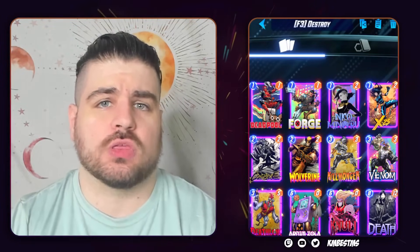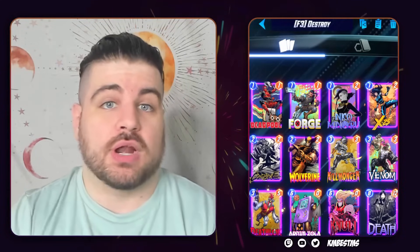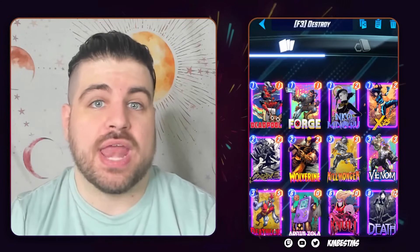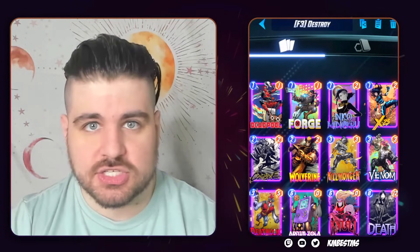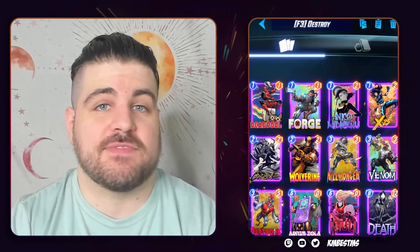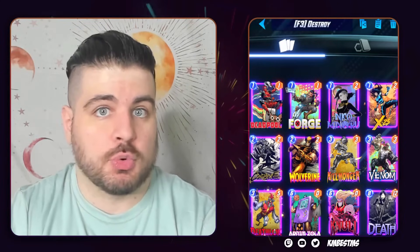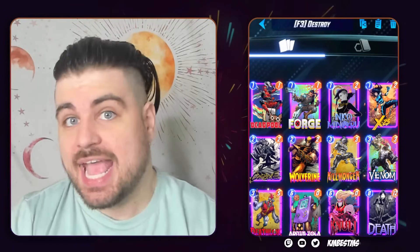Moving on to the next family of decks — I'd call these Copium if I were being meaner, but it's more accurate to call them safe picks. These are decks that are 100% already constructed, everyone knows how to play them, and the best time to play them is when no one else knows what's actually busted yet. The best time to play Destroy, Discard, or Sheenot is when they're fully optimized and your opponents are still trying to find the best build — and right now is one of those times.